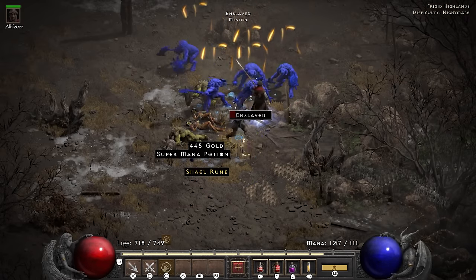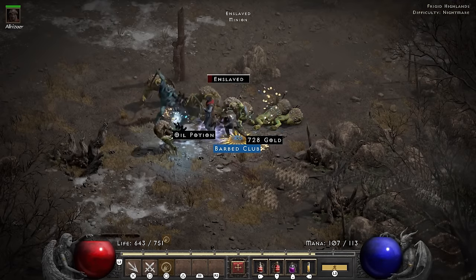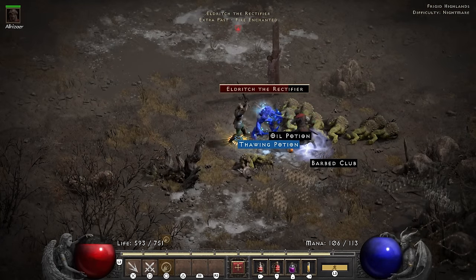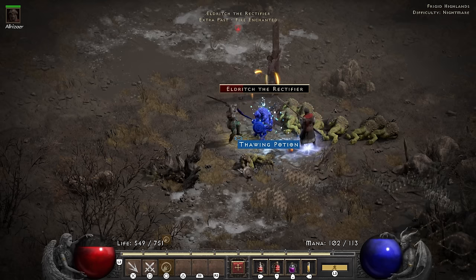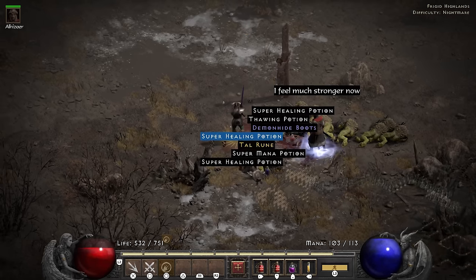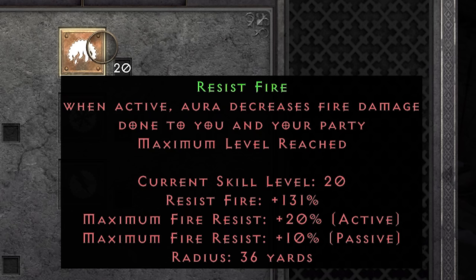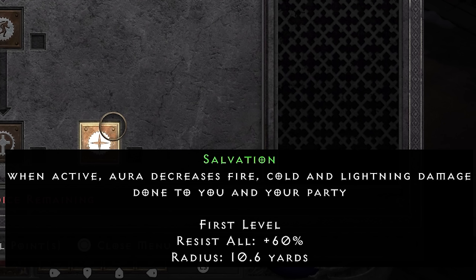Eldritch ended up dropping me another Shael rune, which I promptly put into my sword. But even with all the increased attack speed in the world, I couldn't deny that the damage was just unacceptably low at this point. It needs to go higher, but I also don't want to get rid of the best item in the game — where else am I going to find plus 6 to my main skill? So I decide to start putting points into the synergy, because while I don't want to change weapons, I am very much looking to increase my damage. To do that, I started putting points into Salvation after maxing out Zeal.